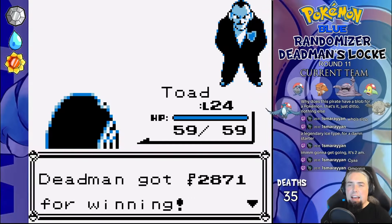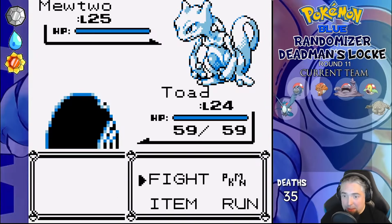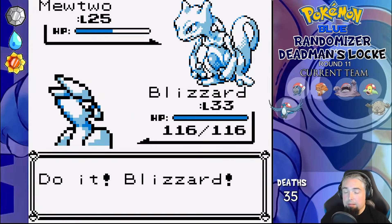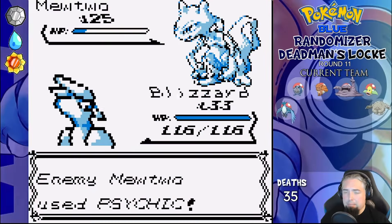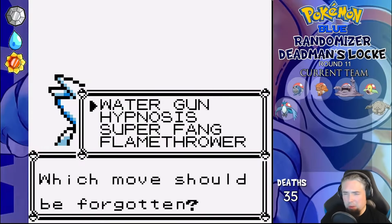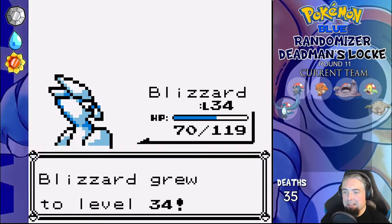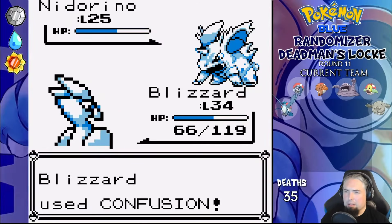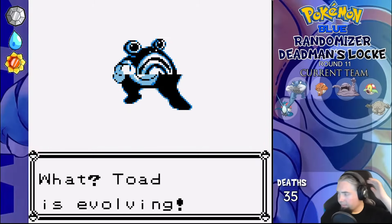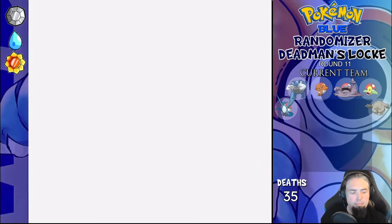Onto Lavender Town we go. Rival time — he leads with Mewtwo, and I lead with Toad. Confusion takes us to red while Super Fang does its job of taking half. I go to Blizzard — Bone Club takes another quarter while Psychic does good damage. Another hit deals with Mewtwo though. Ponyta is next and Bone Club one-shots. Nidoking gets Ice Beamed off the field, so does Farfetch'd. Nidorino is last and Confusion crits one-shot. Done. Toad evolves into Poliwhirl after this, and I immediately use a Water Stone to evolve it into Poliwrath, since there are no other moves worth waiting for.